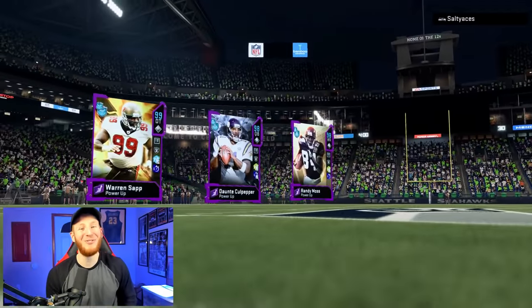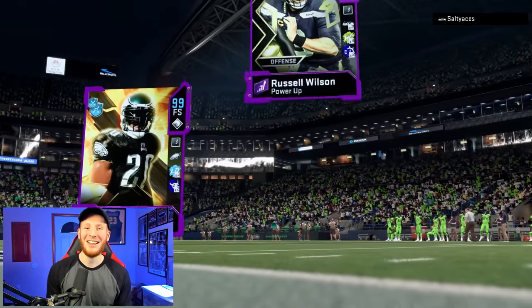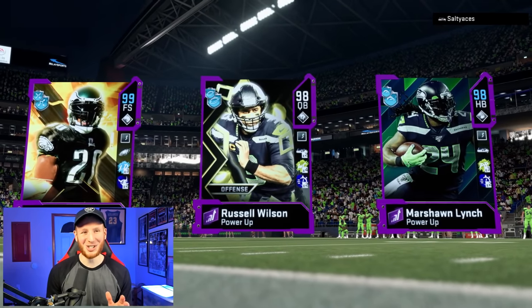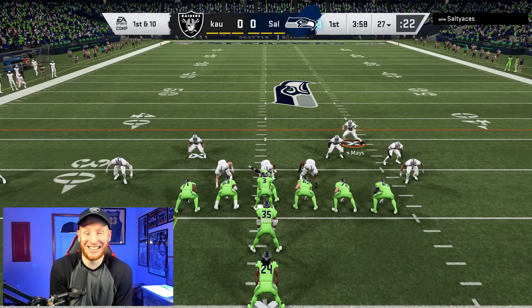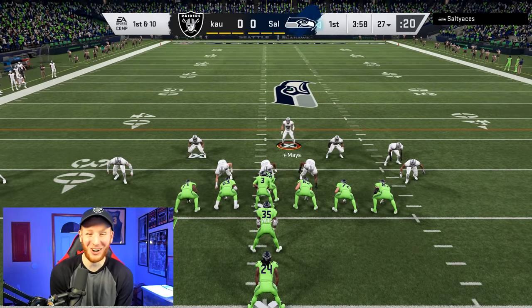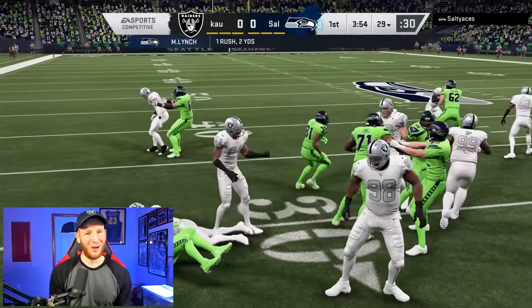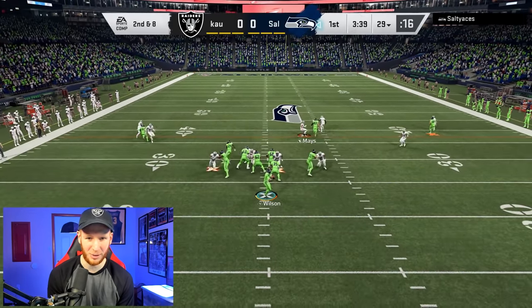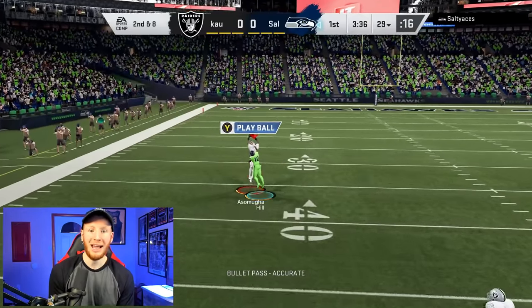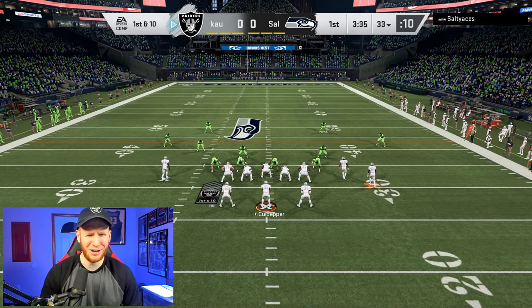This is going to be the final game — these guys are making a run for number one. Final game with the Raiders theme team. His team is juice, his team is really good, we're going to have to fight. They keep letting us start on defense — I like that, I like to start with a stop. I'm always so nervous to play on offense without the escape artist. Nnamdi, let's go — I believe that's two picks now for Nnamdi Asomugha, he's looking tough so far.